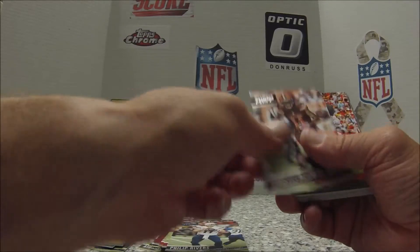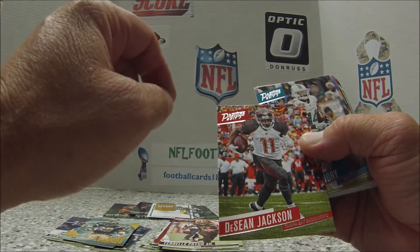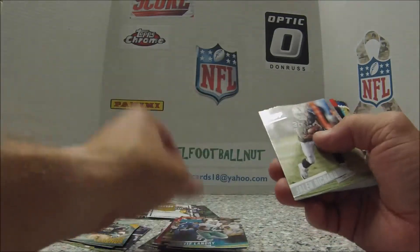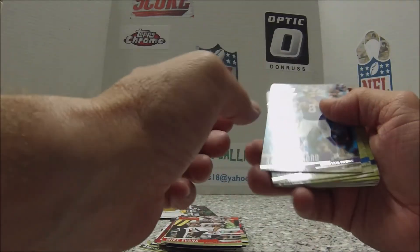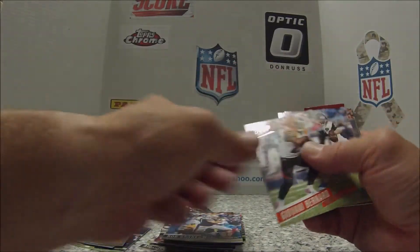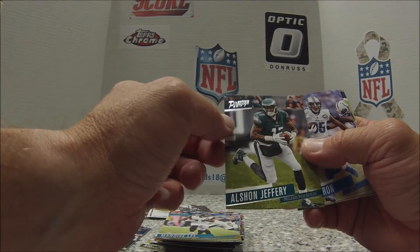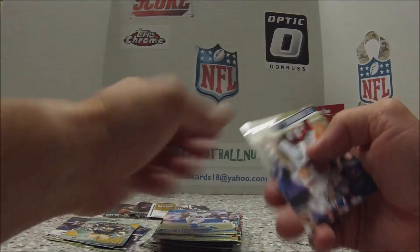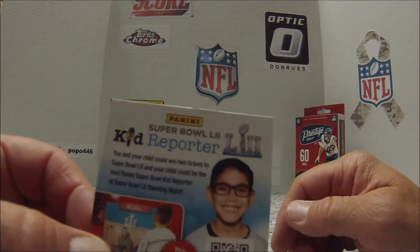There's some good inserts. I think I'll pick up some more of these. Deshaun Jackson — see how they get them in there. Good Photoshop! Kirk Cousins — we'll see what he does this year. Trevor Seymour. Sean Jeffrey Hardy, the Eagles. That's pretty cool how they're photoshopping these in. Hope I'm getting these close enough for the camera. And Eli.